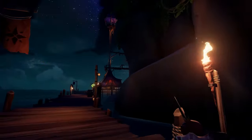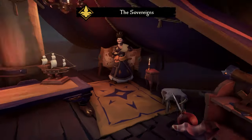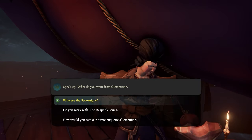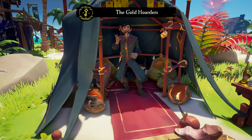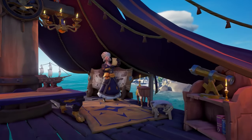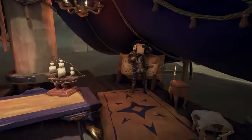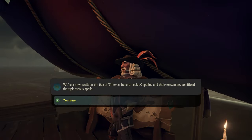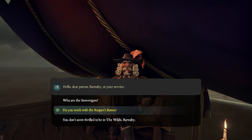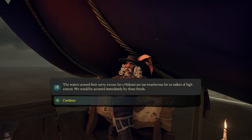The final new perk that captains gain is the ability to sell all of your ill-gotten loot directly to new NPCs known as the Sovereigns. These snooty aristocrats will buy up any treasure that you've picked up, meaning you no longer need to drag every chest to the Gold Hoarders and every skull to the Order of Souls. Instead, you can bring everything straight to the Sovereigns and get the same amount of gold, doubloons, and reputation. Just keep in mind that these guys will only deal with captains, so if your ship doesn't have a captain on it, you can't sell anything to them. They also won't accept items that need to be sold to the Reaper's Bones, which means you can't sell emissary flags or logbooks to them.